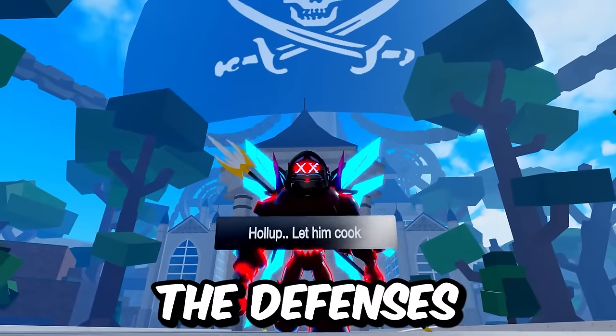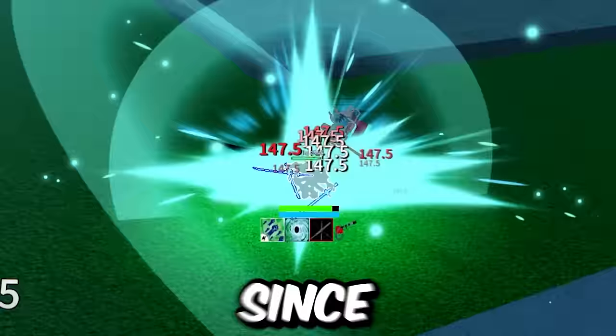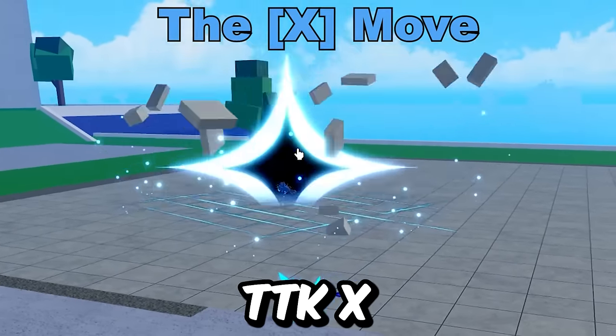Super quick recap on the defenses: get ready to dodge if you see them pull out TTK and their X is on cooldown. If you get hit, Ken trick and you should be fine. Keep an eye on your dodges, since this next move is the Dodge Drainer, the Instinct Eliminator, the Observation Obliterator - we're talking about TTK X.